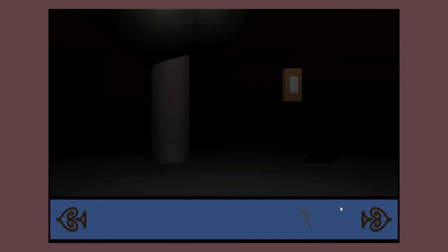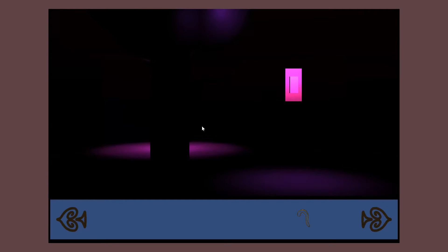Here we are in the tutorial level. As you can see, I am in front of a tree and a light switch, which I can flick on and off. If I leave the light switch off, I will find a purple light whenever I check behind this tree. Moving my mouse over the empty note will reveal a series of numbers.